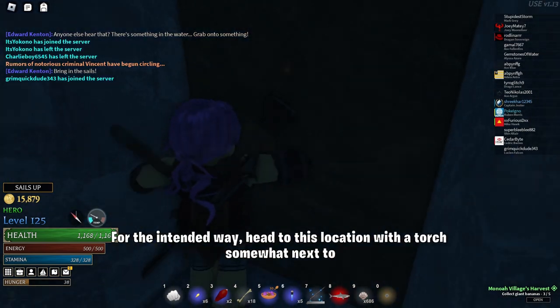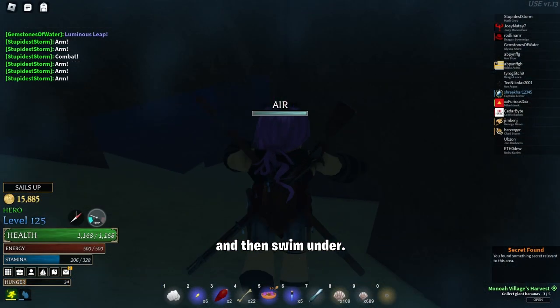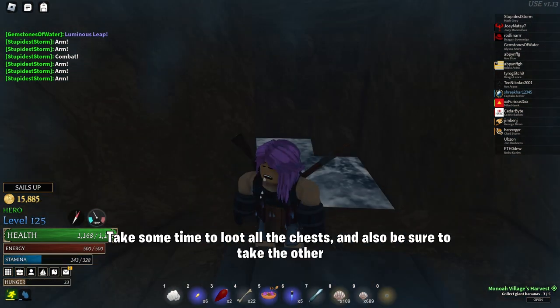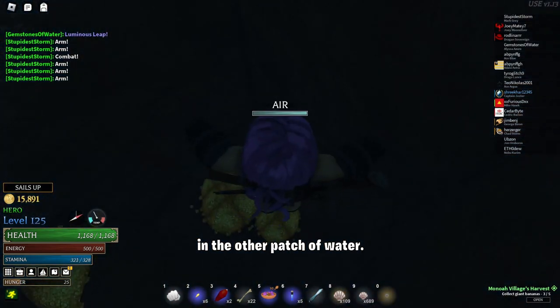For the intended way, head to this location with a torch somewhat next to the new garden, and then swim under. Swim a bit straight, and you'll find a hole above you can swim out of, and then you'll arrive at Pallotown's secret area. Take some time to loot all the chests, and also be sure to take the other chests found in the other patch of water.